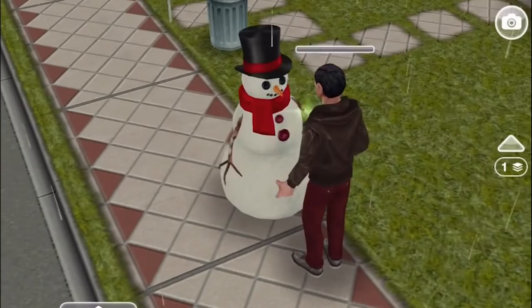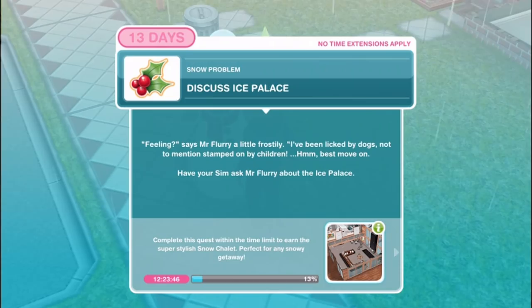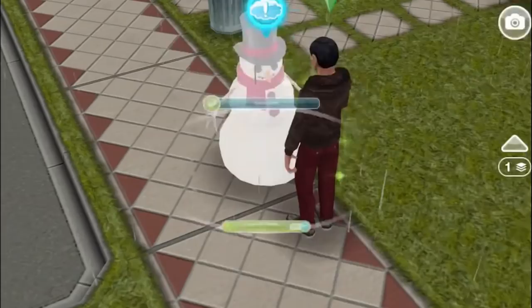Discuss Ice Palace. Mr. Flurry says a little frostily: I've been licked by dogs and not to mention stamped on by children. Best move on. Have your sim ask Mr. Flurry about the Ice Palace - discuss Ice Palace for two hours.